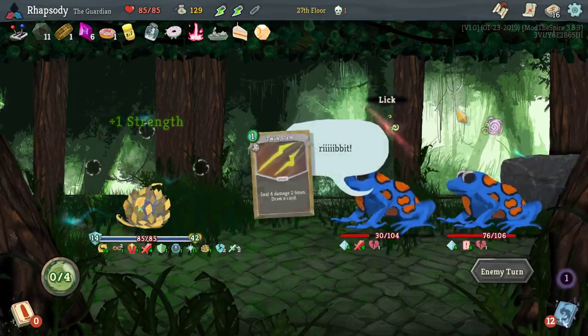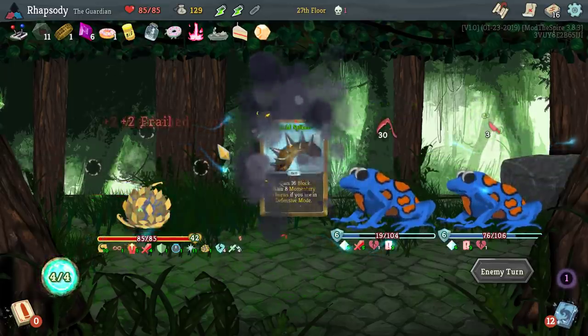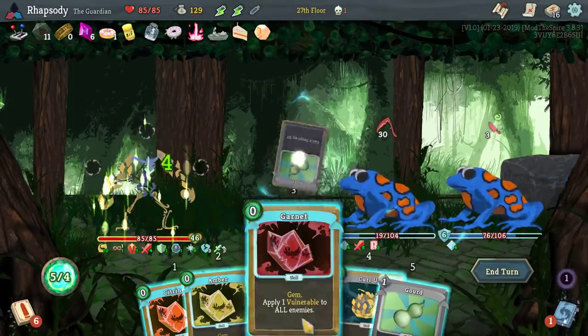But since it does, that means if I get three Mayhems in this deck, the Stasis Engine will draw us an extra card at the start of every turn and give us an extra energy at the start of every turn.